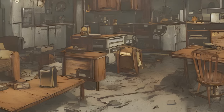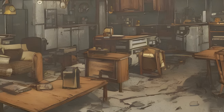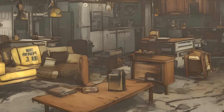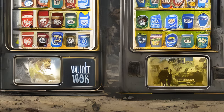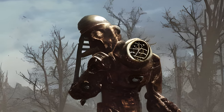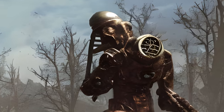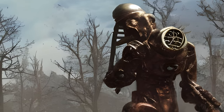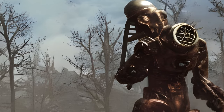Players can also freely use furniture and appliances at another's CAMP, though bypassing locked objects will result in the "wanted" penalty. Buildable vending machines let players buy and sell items to others. CAMPs can be attacked by hostile creatures or other players, and all destroyed parts of a CAMP can be instantly repaired as long as the player has the materials.